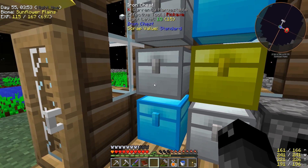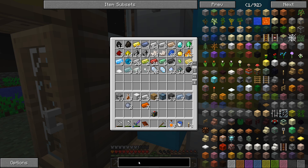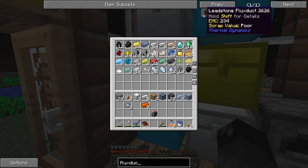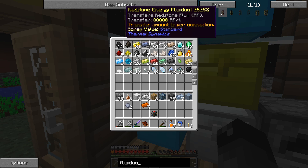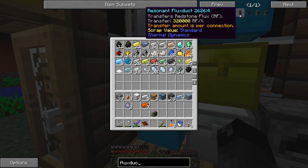We need to break this apart, get two ingots, and finish making the heat generator. We're going to make some flux ducts - the leadstone ones. They can transfer 2,000 RF per tick per connection. I think this was nerfed in Infinity Evolved. The hardened ones do 8,000, redstone do 80,000, and resonant do 320,000 RF per tick which I believe is ten times their normal.